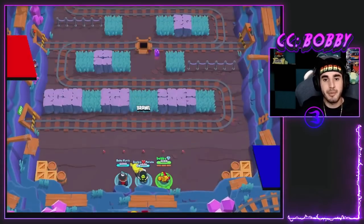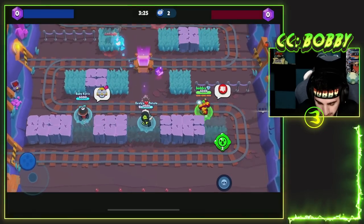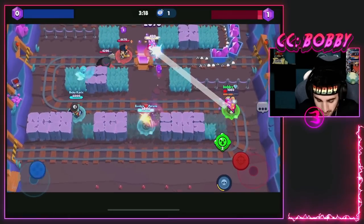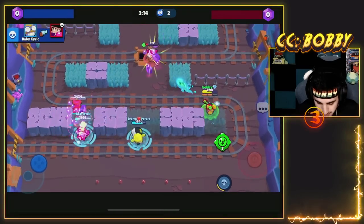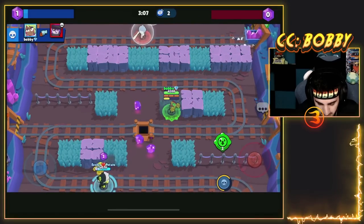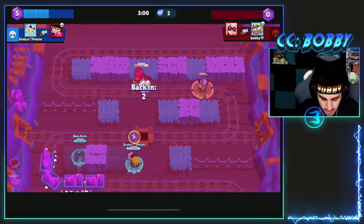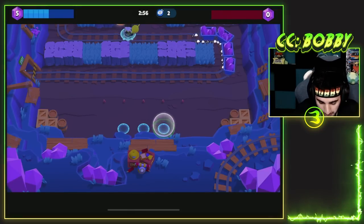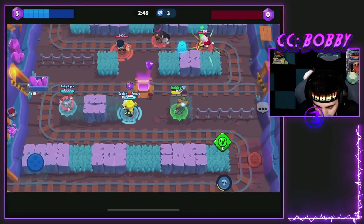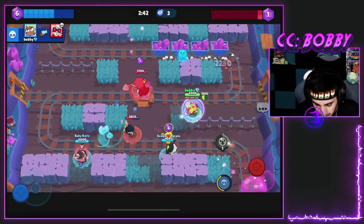Here we go into the next game — going up against BB, Mortis, and Bell. This should be a pretty good example of how and when to use the gadget. Mandy versus Bell is a pretty interesting interaction, it's almost like a Bell v Bell situation. We're going to pick up a kill there — Mortis is going to win its lane but we'll get that kill pretty easily. We wait for the BB and just slow it — not really doing anything crazy. That's how you want to use it: just wait for someone to come close, preferably not a range brawler, and slow them down.